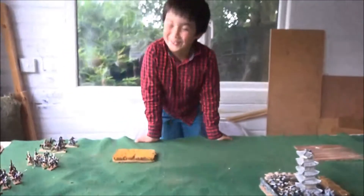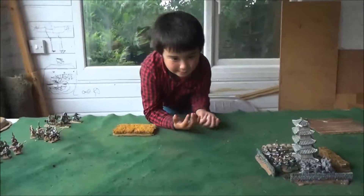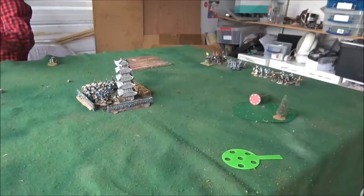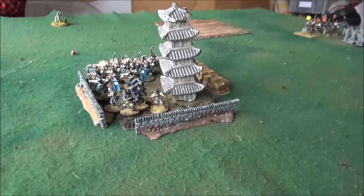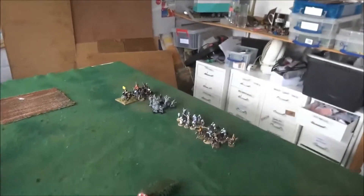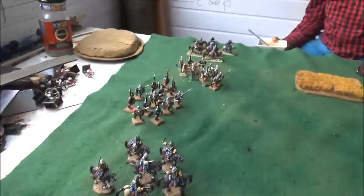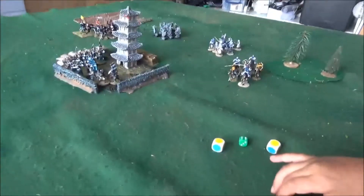We rolled off for sides — I got eleven, he got nine — so I've chosen to defend. I deployed first: samurai go in the main building with the archers, and the general goes with the cavalry to try to come up as quickly as possible and beat three attackers. Arnie placed his general with his elite Crusaders — actually no, he went with the heavy infantry — and we're off.